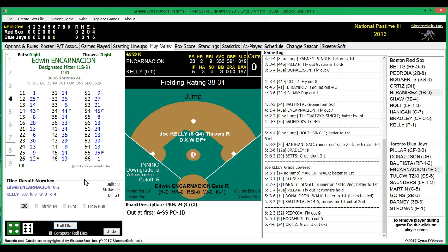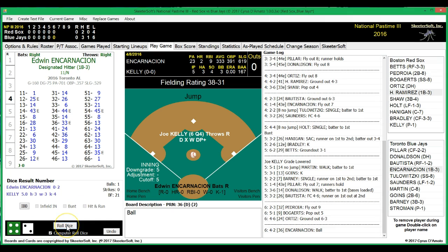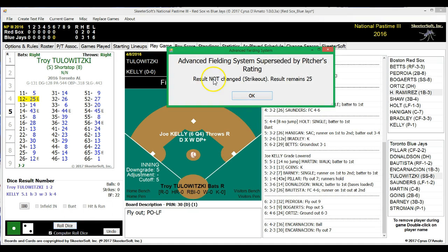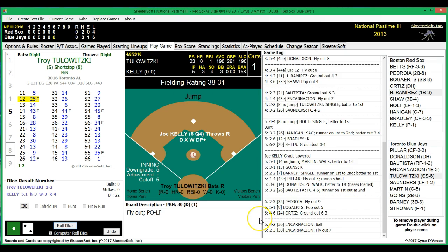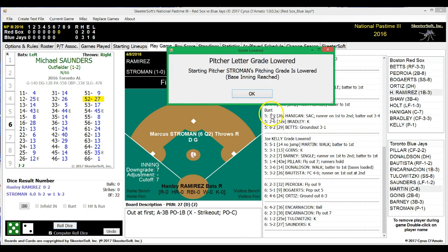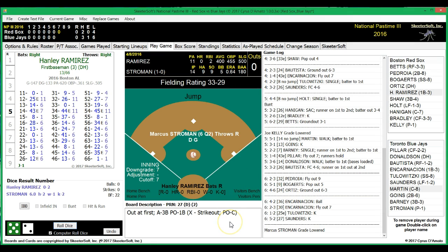I'll check on Kelly — Stroman is now a D-grade pitcher. I want to double-check something; I've been playing so many different games. I think I manage both teams here. Let's try to go to the pen. Yeah, I think I do manage both teams. I'm going to look at bringing in a relief pitcher. I'll show you the new feature here regardless.